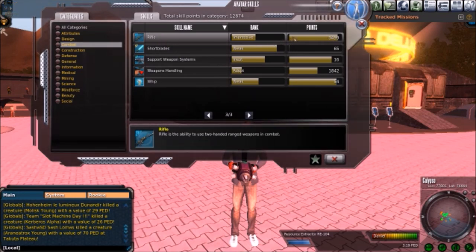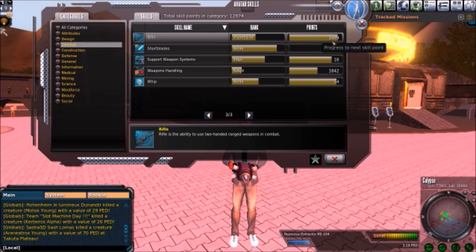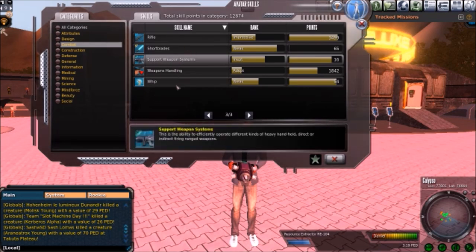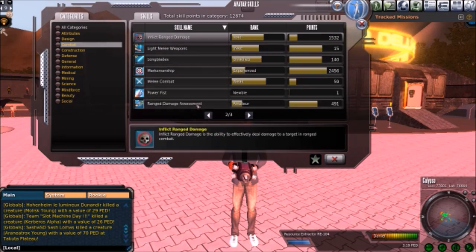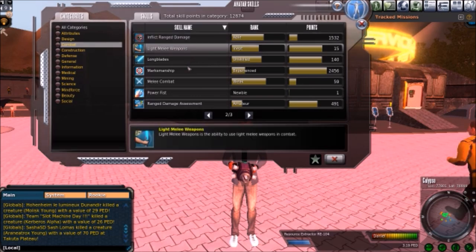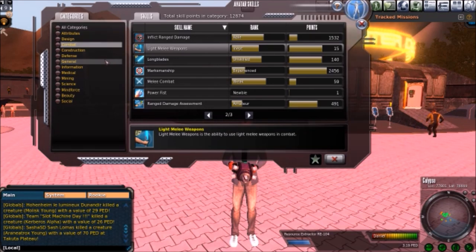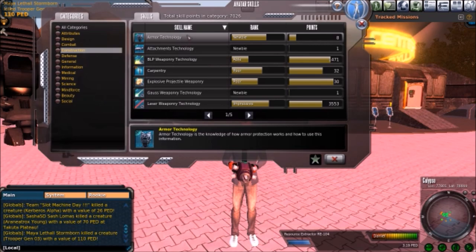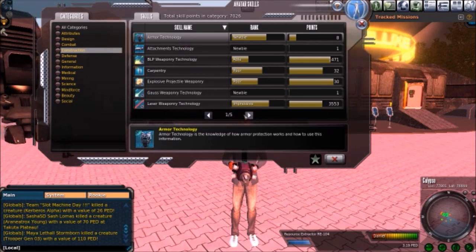Support weapons — these are all different weapon types. Pick what you want to skill up and don't spread across unrelated ones. Don't do short blades, whips, and rifles because none of them are related. Rifles and handguns are tightly linked together. If you're using a rifle and a long blade, the skills aren't going to interact at all, and unless you don't mind wasting money, I wouldn't recommend it.